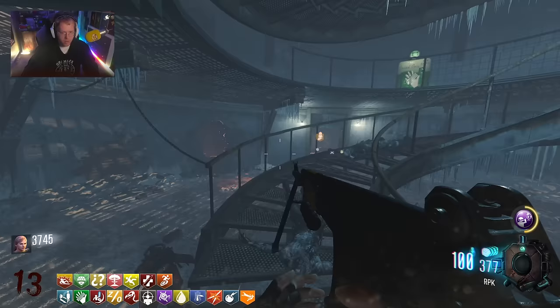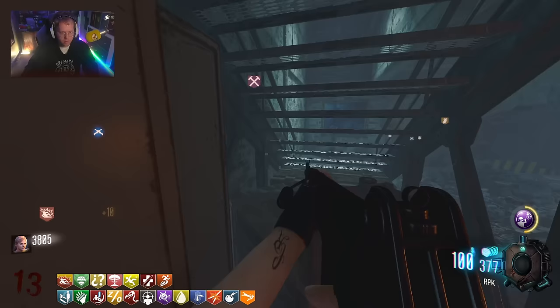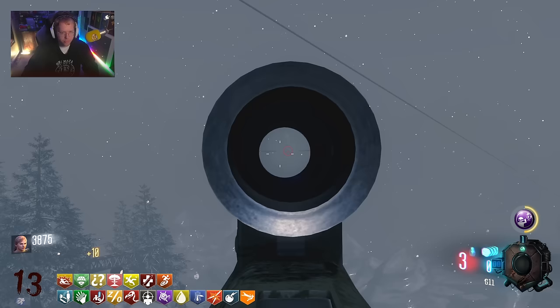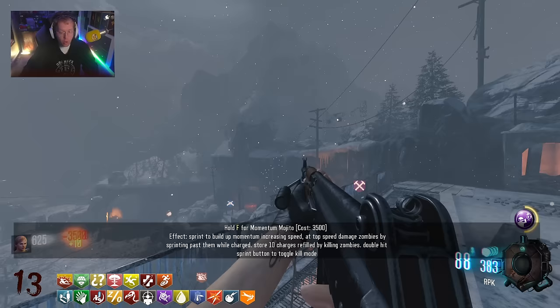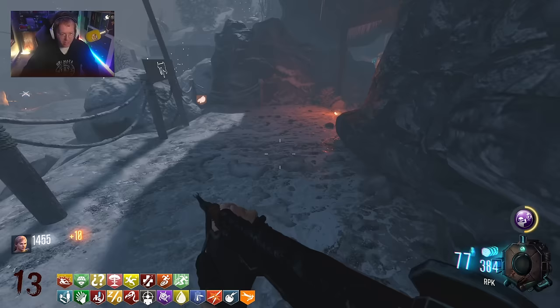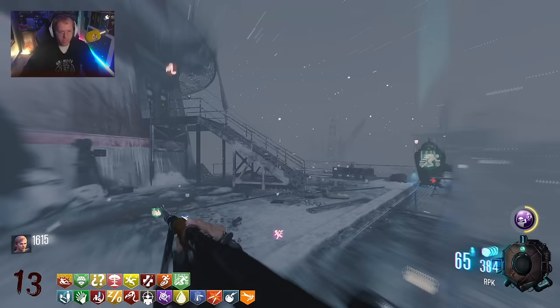Once we're done this, now we have to do the lighthouse step. The last radio is right here. Now we have the green lights just kind of going off - you can see them in the distance. And then the way we get the beam - wait, what is this? This is one of the new perks, Momentum Mojito! This is one of the new perks that Reaper added and it's the one that when you sprint, it makes you faster. Look at this - double tap shift to toggle momentum kill mode. Look how fast I'm running - that is so ridiculous.